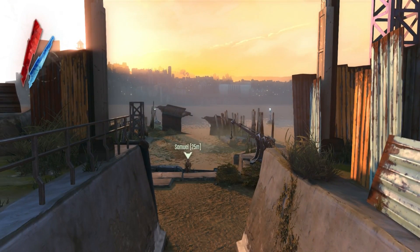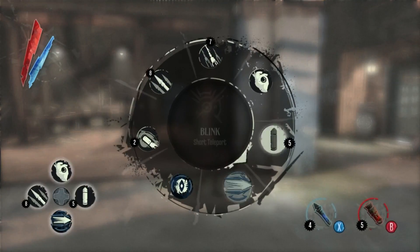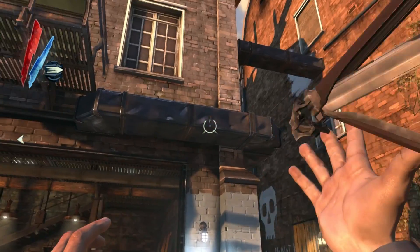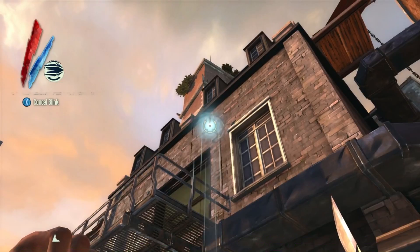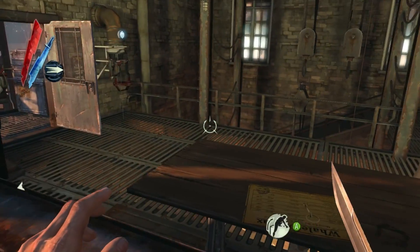Hey, it's Vaughn, and welcome back to Dishonored, ladies and gentlemen. In the last episode, we got ourselves some powers, including Blink and Dark Vision, so we can do this cool thing. There we go. Look at that. Isn't that cool?